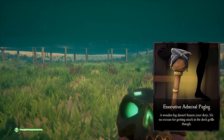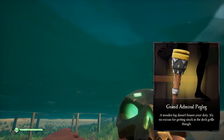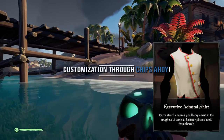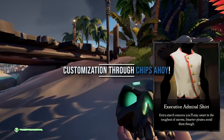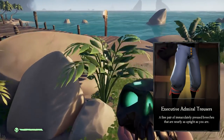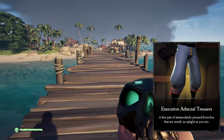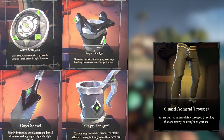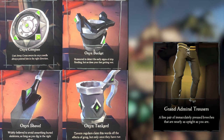Once again, this patch looks very good, and the outlook from here on out looks very good as well. We also have the customization through Chips Ahoy. The parts of this set are all in the same style as the black dog set and the ebony weapons - these black items with green crystals on them, basically completing the set. You have the compass, the bucket, the shovel and the tankard.